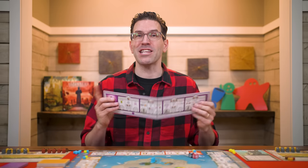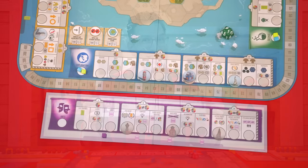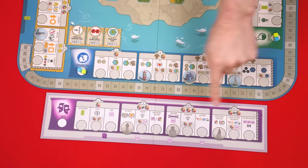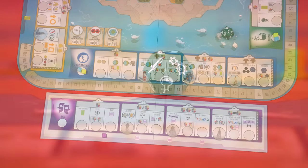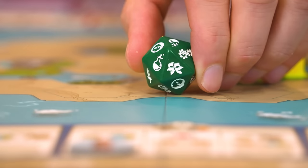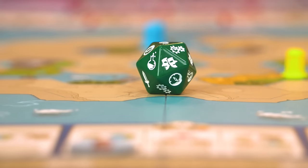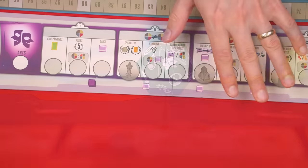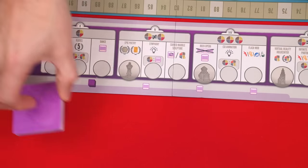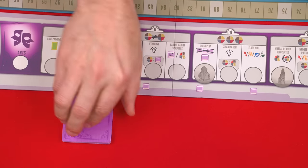Those are the standard elements this new expansion adds, but now we come to the big addition: an arts track. Not only will you have the standard four advancement tracks on the main board, but this additional arts track to advance on, which you set nearby. Also replace the original 12-sided science die with the newly included 20-sided one, which includes sides that show the art symbol. By the arts board, shuffle the deck of masterpieces and set it beneath the board.